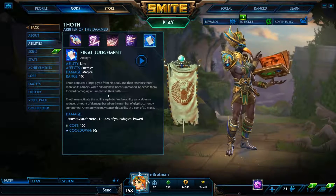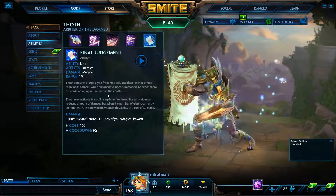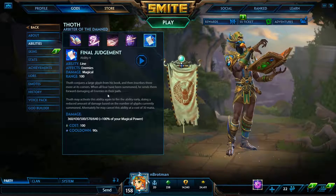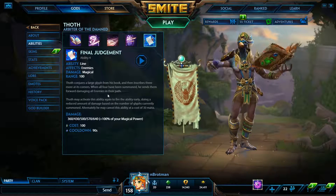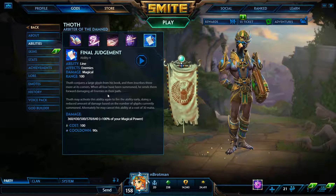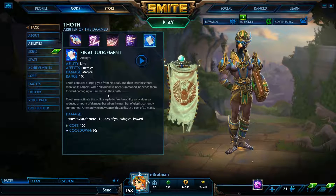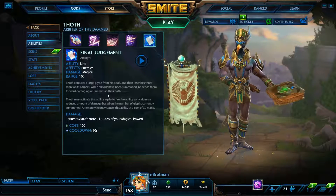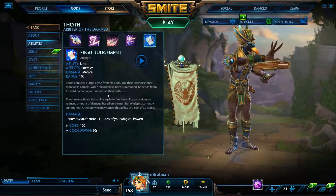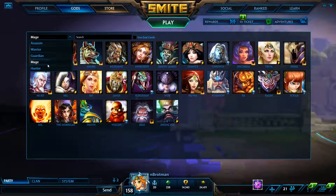Thoth's ult is really similar to Ra's ult but I honestly think it's better. Ra's ult has a pseudo wind-up because you have no choice but to stand still, whereas Thoth's ult you can wind up as you go. It takes a little longer to land, but it is just as long range and will indefinitely one-shot carries late game with 100% magical power. I think it's one of the strongest mage ults in the game right now.